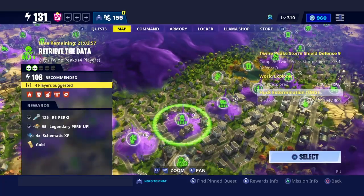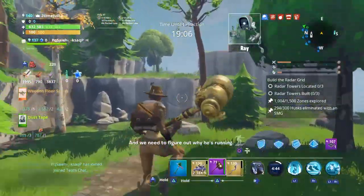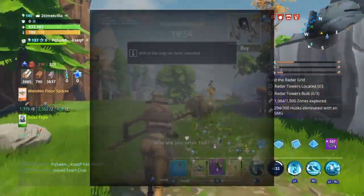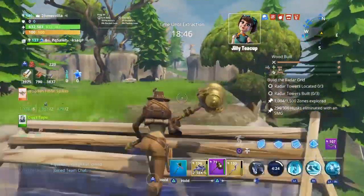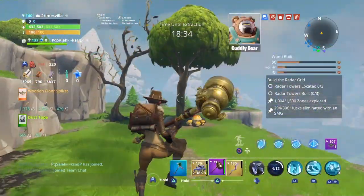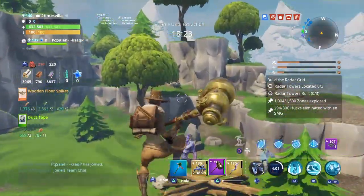Once you hop into the map, the first place you want to explore is the outskirts — the outer layer of the map — because it doesn't exactly say where Ted is. As y'all can see, I'm just running around the outer layer. Go around the entire outer edge, and if you don't see him there, then start working your way inside. It doesn't take that long, especially if you have a hammer that speeds you up.